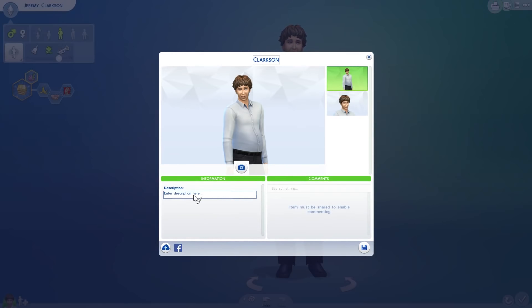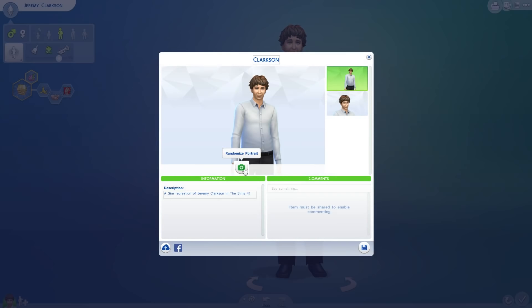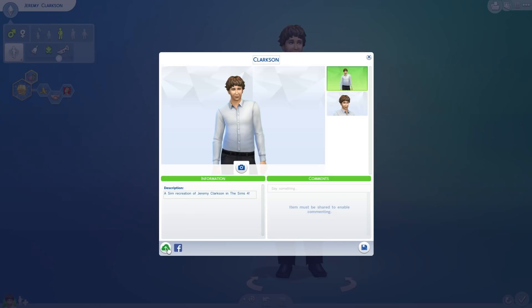To the gallery, of course. So description here — a Sim recreation of Jeremy Clarkson in The Sims 4. Okay, I guess that's good. Upload. So now, because I'm sharing it, you can of course download him if you so wish on the gallery, which is great. Let's change the picture because that's horrifying — the pictures are terrible. Okay, I guess that's good.